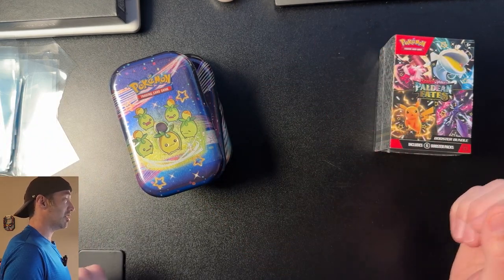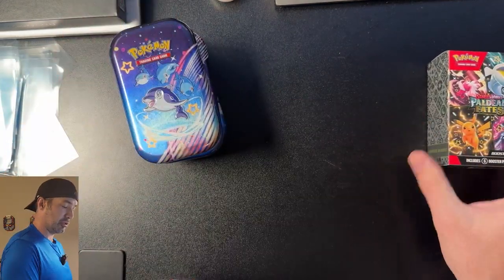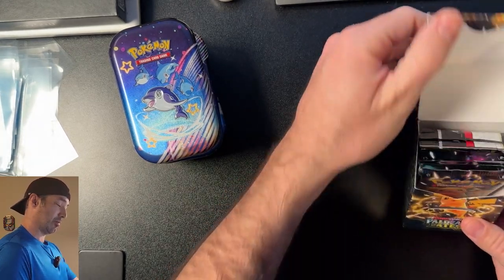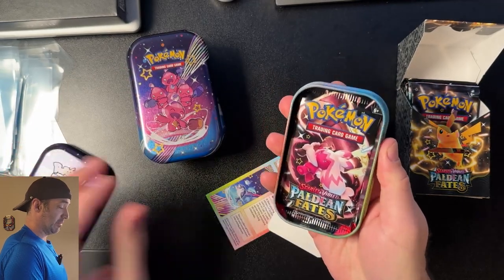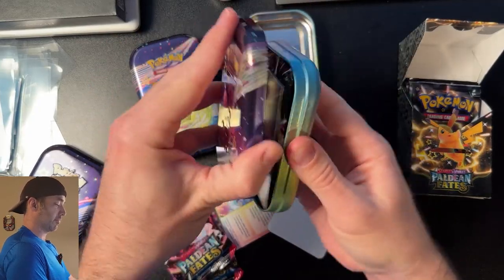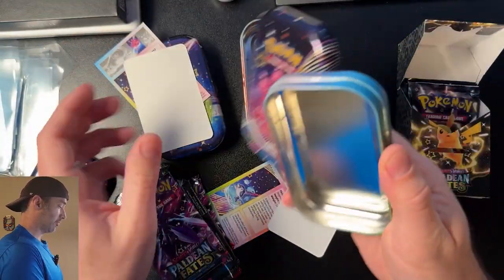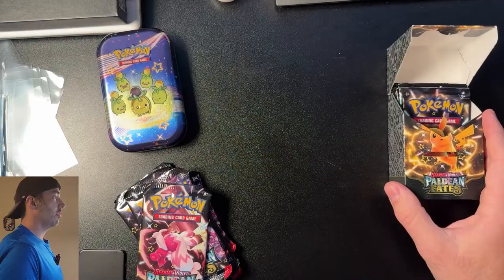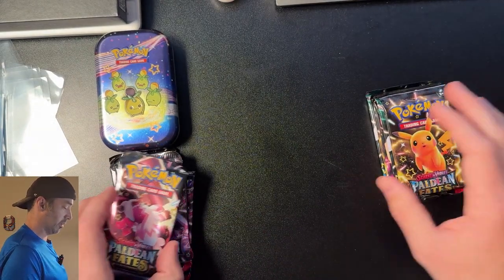Now let's open them up and see who has the better hits. I'm no stranger to the Booster Bundle — if you didn't see my other Booster Bundle opening, I did pull two Mews out of one box, so I'm pretty pumped. I've never opened the Mini Tens before, but I've read they actually have pretty high hit rates. I'm going to get all six packs out. You also get some pretty cool stickers. On the left we've got the Mini Tens, on the right we've got the Booster Bundle.